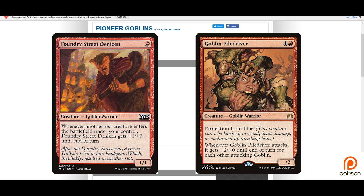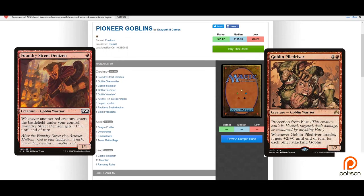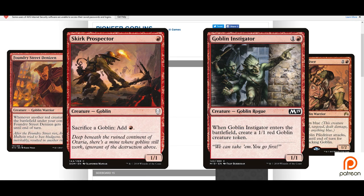Skirk Prospector is a great turn one drop and gives us a sacrifice outlet, so we have fuel to do some really busted things in later turns. Goblin Instigator gives us some sacrificial lambs and really helps power out things like Foundry Street Denizen and Goblin Pile Driver.